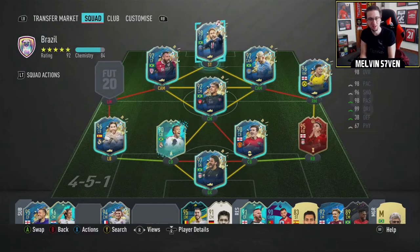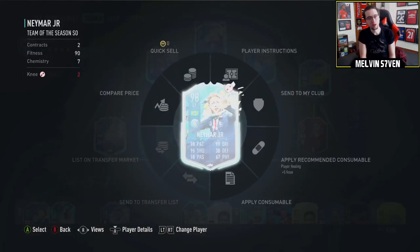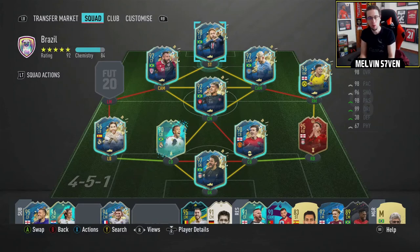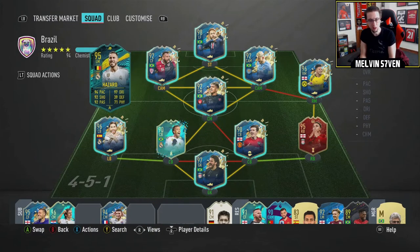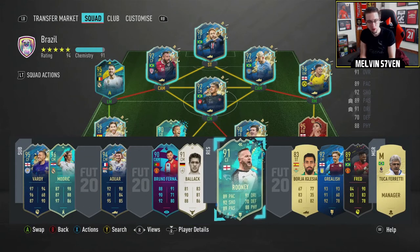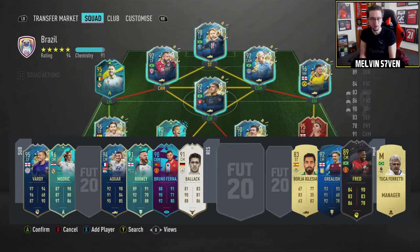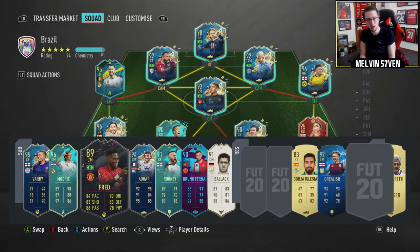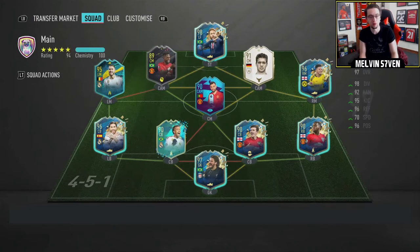I was going to use Traore if I needed to because he's got one star weak foot, but thankfully I didn't need to. I want your guys' help in the comments section - can you suggest a way that I can get this team with chemistry? I'll show you my main team, which is what I'm using for the objectives, because you just need a bunch of Brazilian players and I want to use some of the Brazilian cards because they're really good.